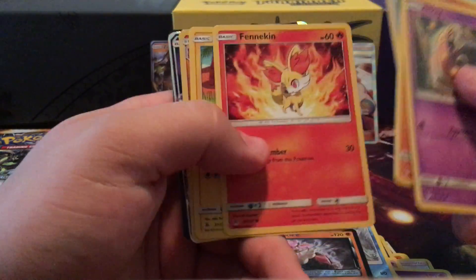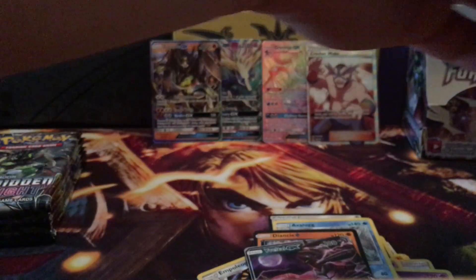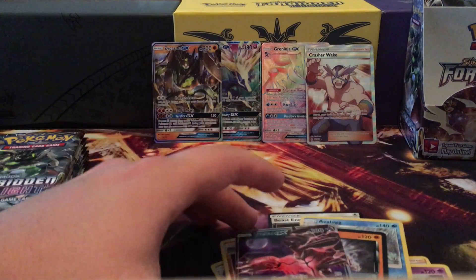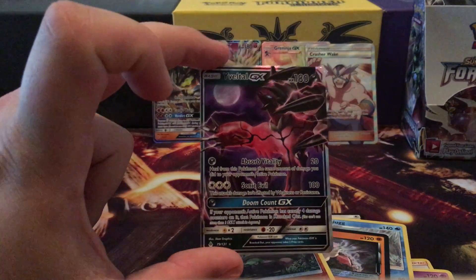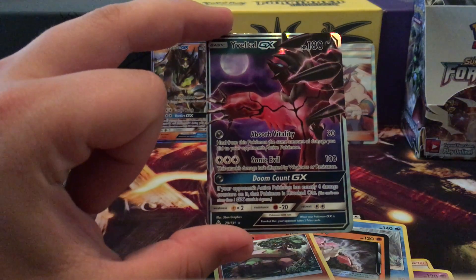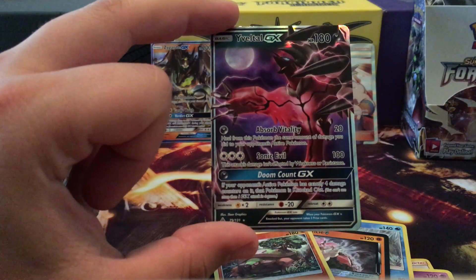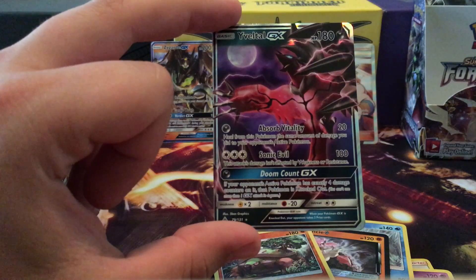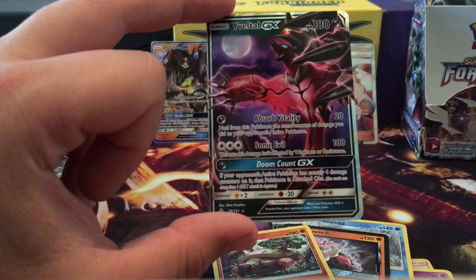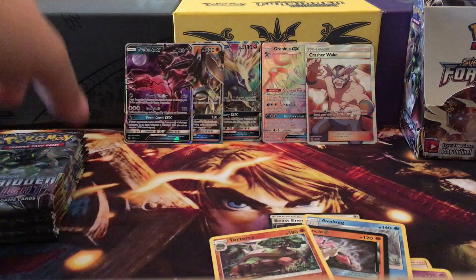Oh, I think we got something — a Love Tree reverse and a Ribombee GX! Let me pick that one up. I think this is one I already had, but let's check it out. Absorb: for 20 damage, heal from this Pokemon the amount of damage you did to your opponent's active Pokemon. Sonic Eagle for 3 colorless does 100 damage and isn't affected by weakness or resistance. Doom Count GX: if your opponent's active Pokemon has exactly 4 damage counters on it, that Pokemon is knocked out. That's not that great — I think this is the first Yveltal card that just isn't that good. Normally Yveltal is pretty good.